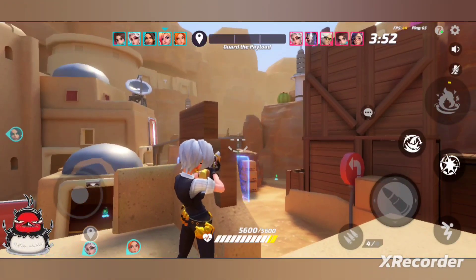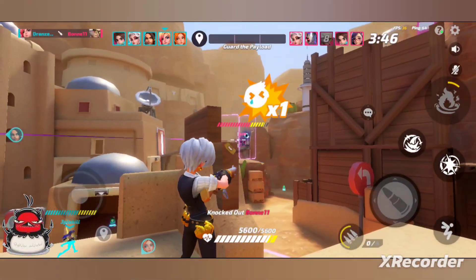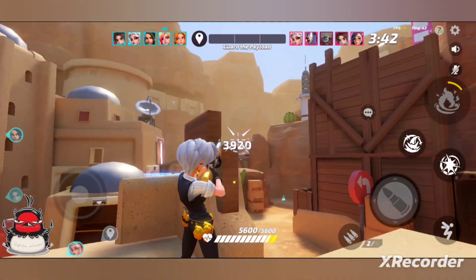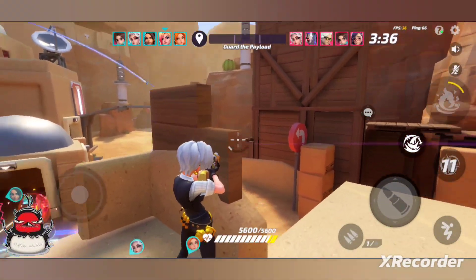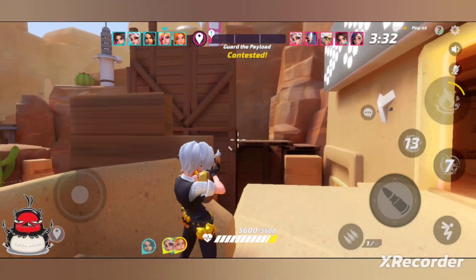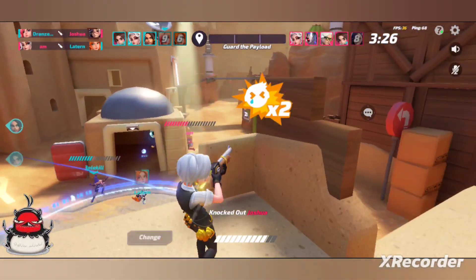Those guys are going to be our job as Judix. They are all kind of clustered together here. The Ruby is actually protecting the Gatlin, which is very interesting — I did not expect that. So we'll need to worry about this Osos real quick. I wonder if he'll come up the side. We do need to help out our team a little bit here.